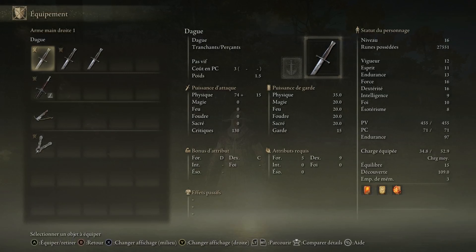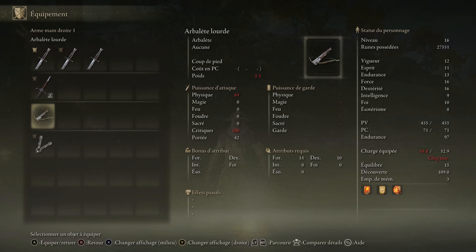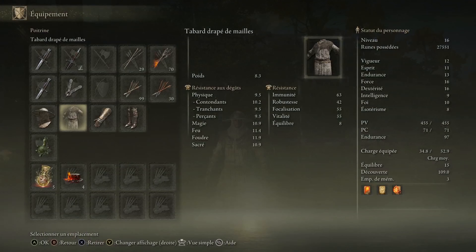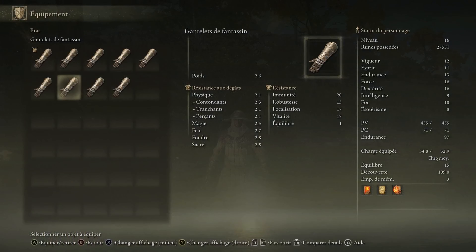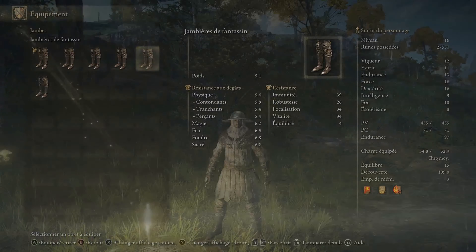I spent a quarter of an hour to farm all this. I got three dags, an arbalest — it's the arbalest that took the most time, I had to drop it. I got six chapeaux, maybe I had a little bit before, five eaux, a tripoté of Gantelet, and jambes of Fantasin.